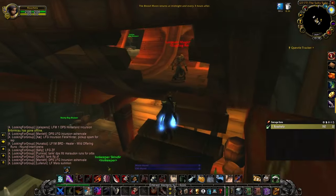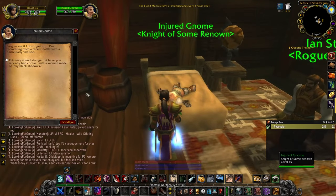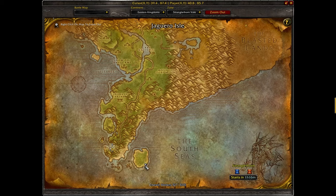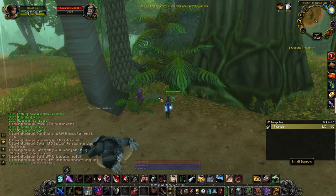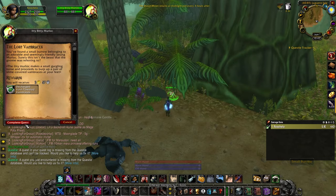On the first floor of the Booty Bay Inn you'll find an injured gnome Knight of some renown. First talk to him, then you'll be able to accept his quest. This will take you to Jaguero Island off the coast of Stranglethorn at coordinates 4085. Loot the little dirt pile, then talk to the tadpole and he'll give you the bracers.